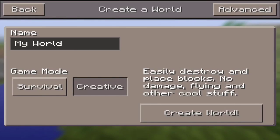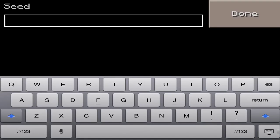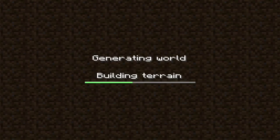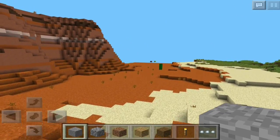What up team, I'm back with another video and today we got a mesa biome seed. All you have to do is go into the seed thing and type in 'NOTCH' — just like that. I don't know if capitalization matters but I'm going to assume it does. Type in NOTCH, generate the world, and you're going to see that you spawn right here in this huge mesa biome.